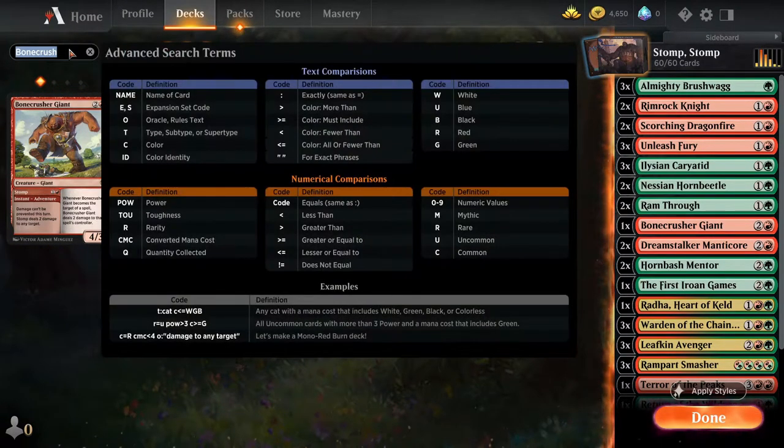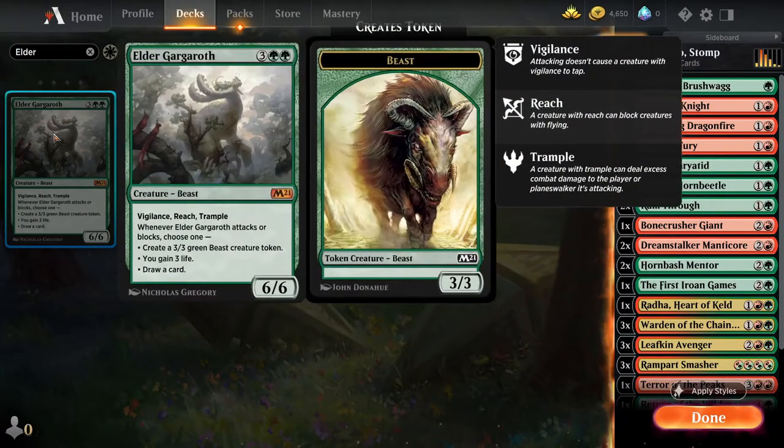The second rare card we're going to look at is the Elder Gargaroth — a 6/6 creature with Vigilance, Reach, and Trample. Whenever it attacks or blocks you either create a 3/3 green Beast creature token, gain three life, or draw a card. This is super important because with Vigilance you can attack and block every turn cycle — drawing two cards, gaining six life, or having two tokens on the board. I would suggest this is an upgrade on the Keeper of Fables we discussed in the commons and uncommons section. This is a mythic though, so you'll have to make sure you have the wildcard tokens for it.